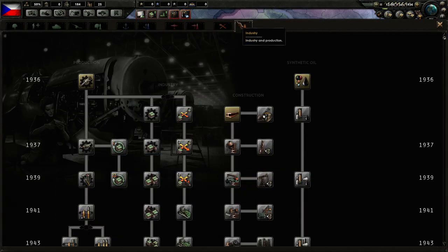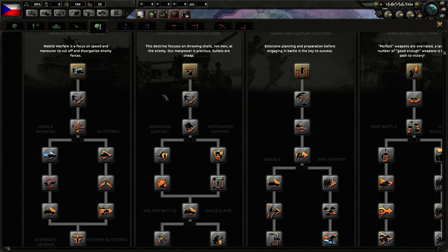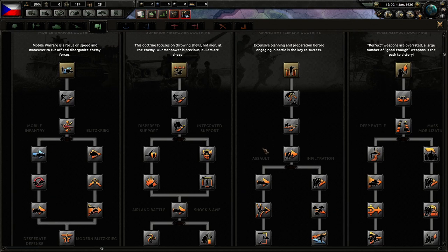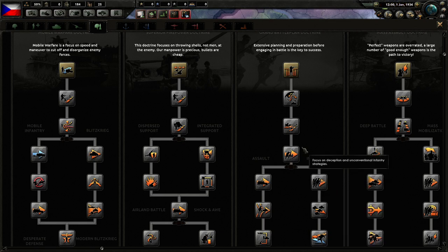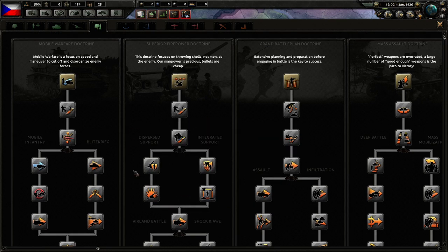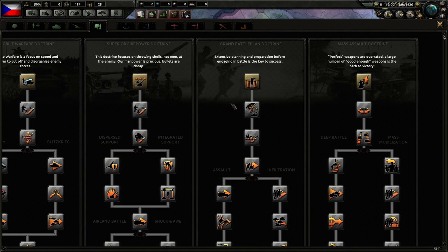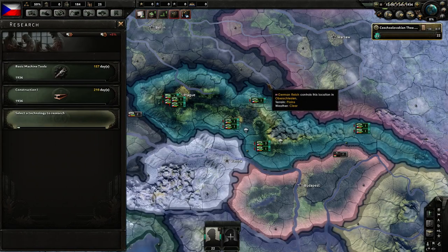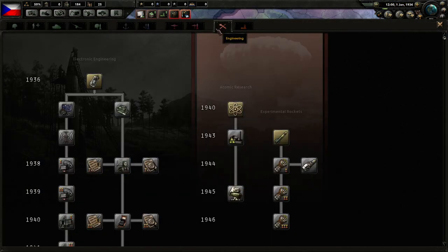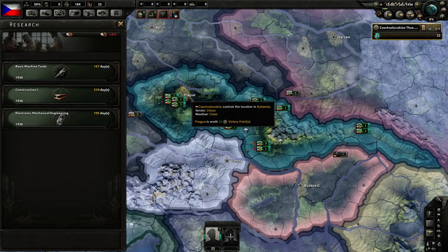As for research, we're going to start with basic machines — the standard one. You could consider going straight for doctrine, but neither the fourth nor the fifth doctrine level is actually a breakthrough point for us in terms of bonuses. So unlike sometimes with superior firepower doctrine, we are better off just taking it slow and using the bonuses from our industry. We're going to focus on that and electric engineering. Nothing too fancy here.